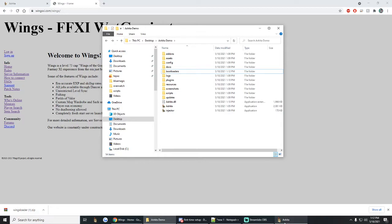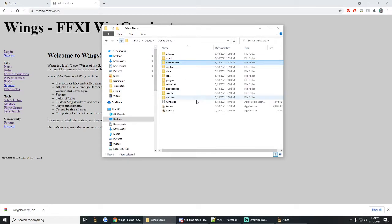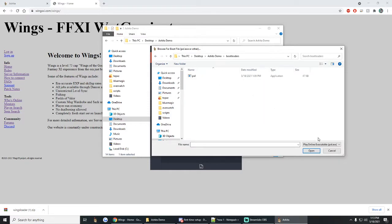You're going to need a bootloader for any private server that you run. Some of them use the basic POL one that's already in here. Wings is going to use the Wings loader. You're going to go into Ashita and see the bootloader configuration file. Click the little three-dots button, and it'll take you right to your Ashita Demo folder. Jump into your Boot Mods folder. Some will show up because it's looking for Play Online executables, but if you switch this to All Files, the Wings loader will show up too — so click that one.